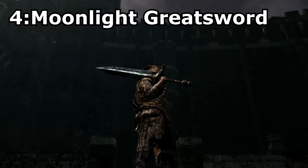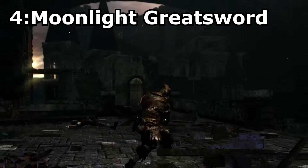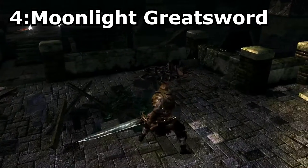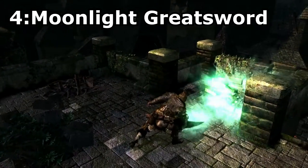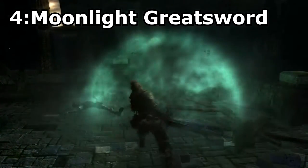Moonlight Greatsword. This sword is the reward for cutting off the tail of Seath the Scaleless, and this sword was chosen because it is arguably the strongest melee weapon for sorcerers because it scales really well with intelligence. The strong attacks for this weapon also look wicked and really suit a sorcerer well.